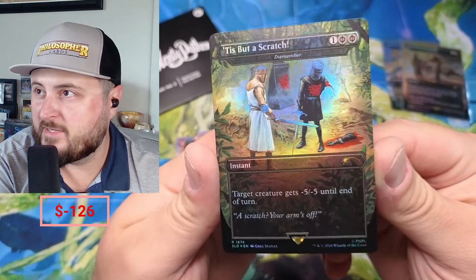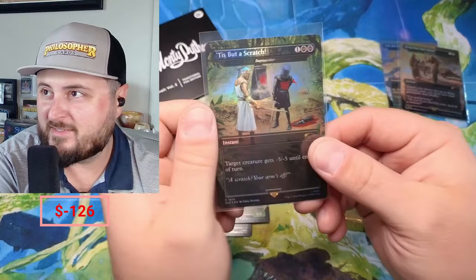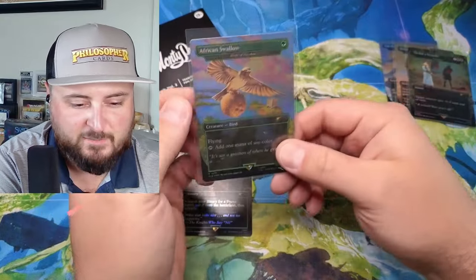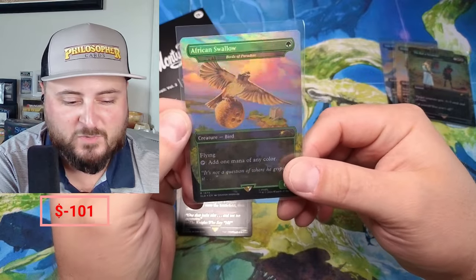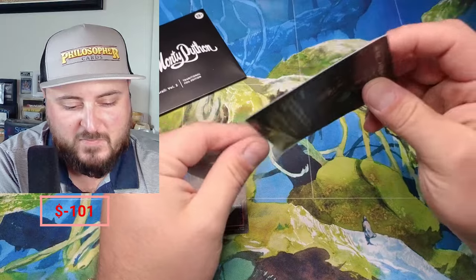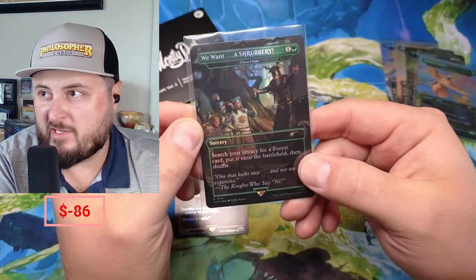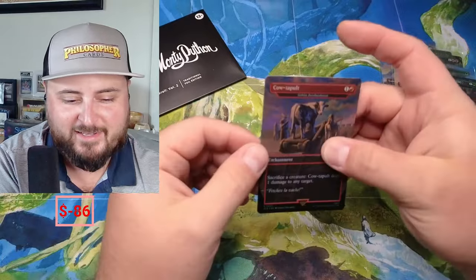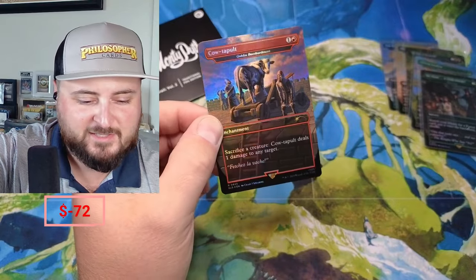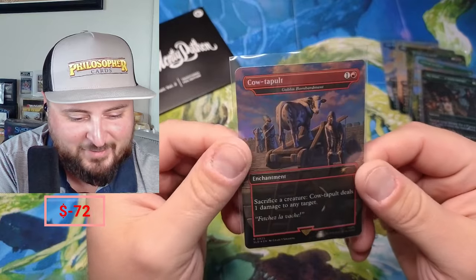Looks great in foil too — Dismember. I'm sure you guys checked out the spoilers and saw all about this, but it's really great. And one thing I was after are these African Swallows — Birds of Paradise, African and European swallows carrying those coconuts. Come on, it's incredible! We got a Shrubbery — Three Visits — 'search your library for a Forest card and put it onto the battlefield.' And then finally the cow — Goblin Bombardment. Remember they were flinging the cows.